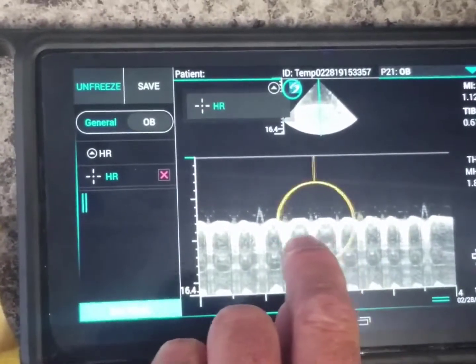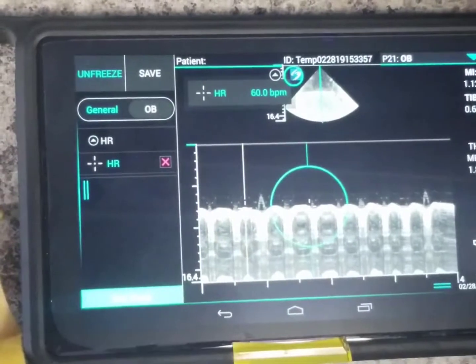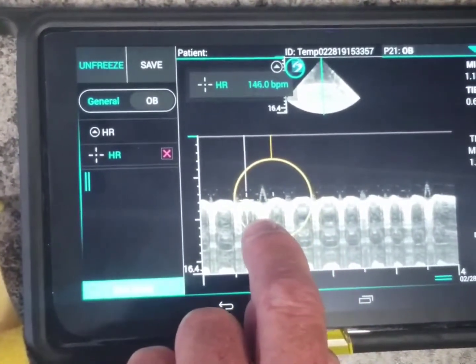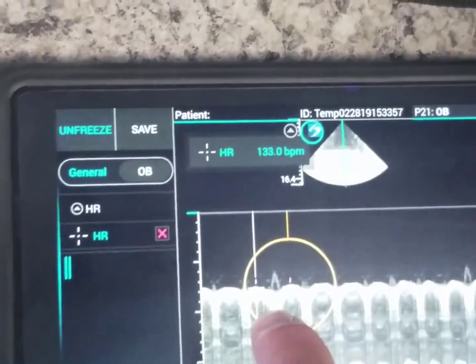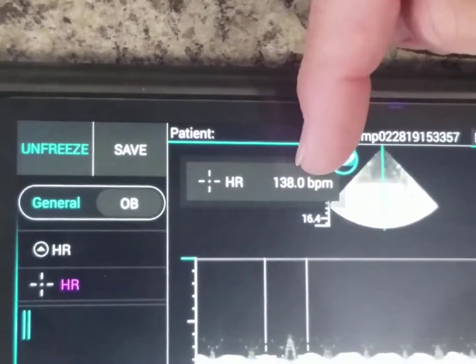Take one of those and move it over to the top of one of the waves. Up pops the other one. You move the next one over to the next wave on the top. Let go, and it gives you your heart rate at the top — calculates it out.